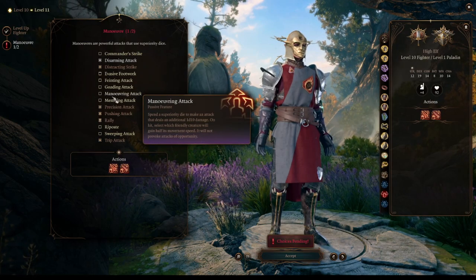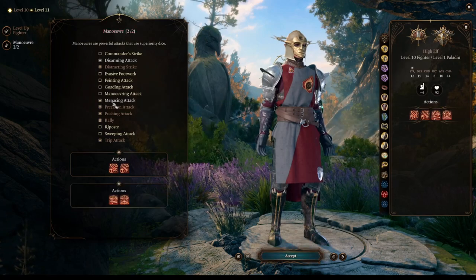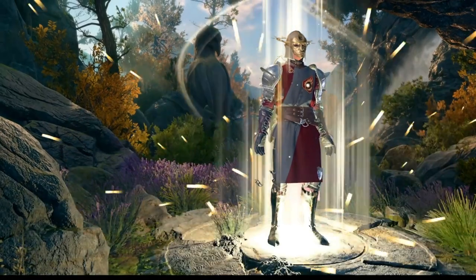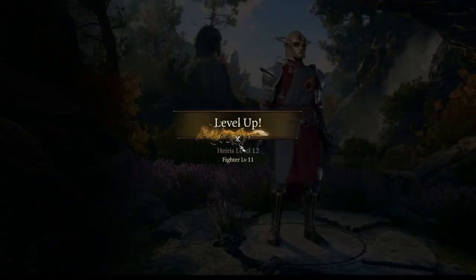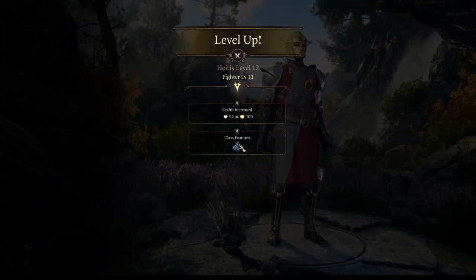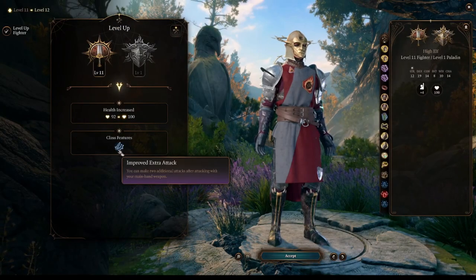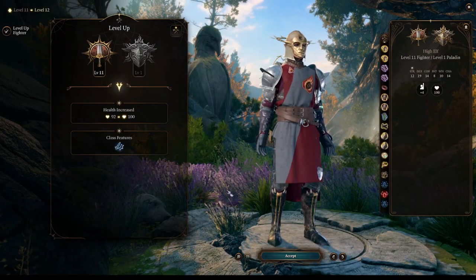To wrap up the build, we will get our 11th level of fighter, giving us access to our third attack. Now that the build is done, let's see this in action.